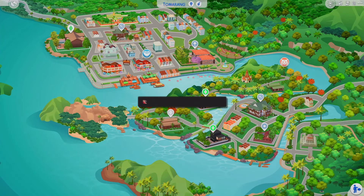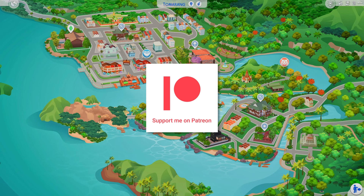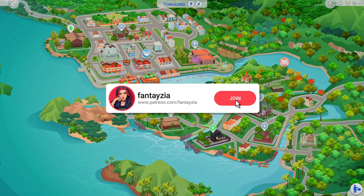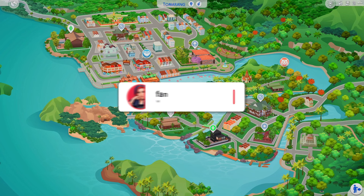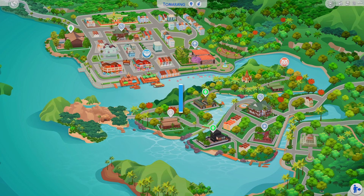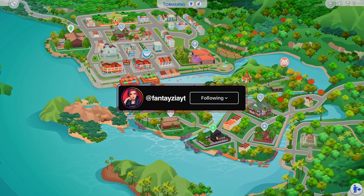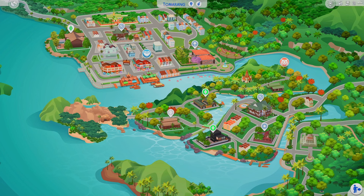Hey everyone, it's Fantasia! Welcome to another save file review. Today we're going over the Maybe Emily save file that is base game and For Rent. Maybe Emily makes amazing save files — there's a full version with all the worlds and packs, and then there are also save files that have base game plus a specific pack. This is really great for people starting out with the game or if you have a computer that might not handle a huge save file.